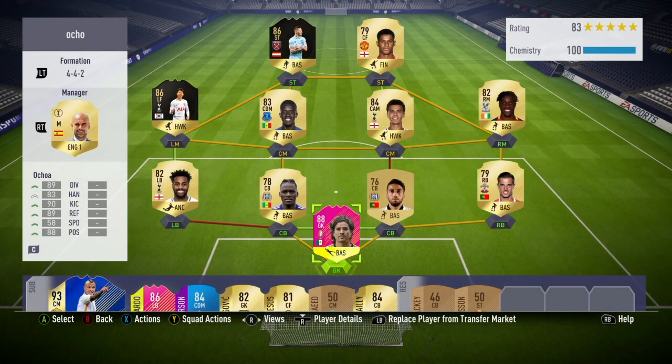Hey guys, Alsafeva here and welcome to this 88 rated Guillermo Ochoa player review. This card was released as part of the Festival Football promo in the Team of the Tournament for the World Cup. Ochoa usually performs really well for the Mexican national team, as he was first really noticed in the previous World Cup in Brazil.